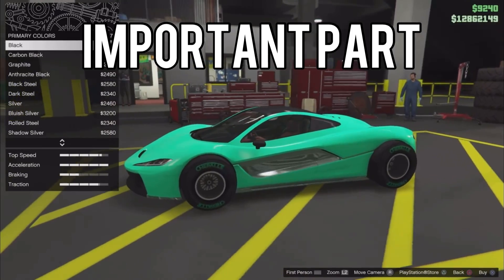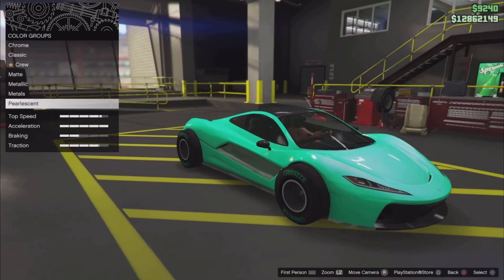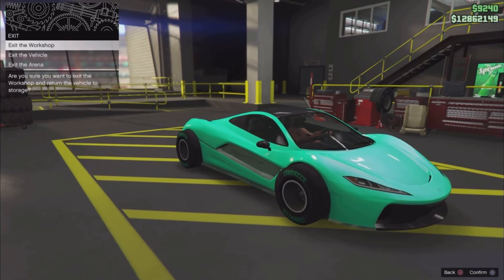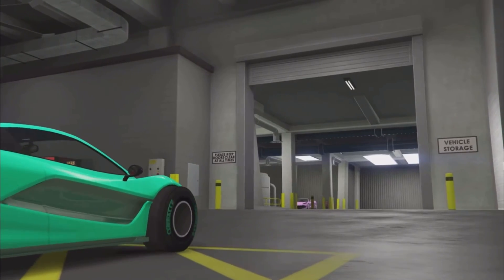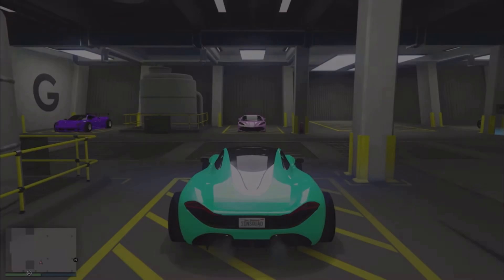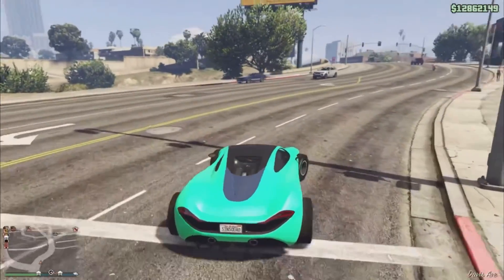Before we get into the video, here are the requirements. This glitch is completely solo but you'll need two things. First, you're gonna need an F1 car or a Benny's car, depending on which rims you want. If you want F1 wheels, get an F1 car — it's pretty cheap, around 1 million, and sometimes it's at the casino so you could win it for free. Second, you'll need a Benny's car if you want Benny's wheels.